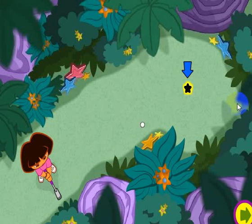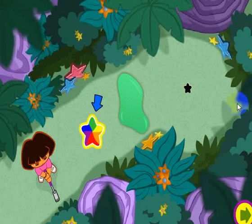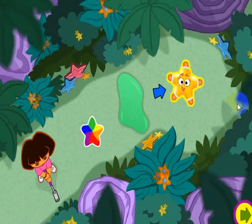Then click to hit the ball. Along the way, you might need an explorer star to clear the way. When you see a star like this, aim your ball and hit the star, and an explorer star will come to help you.